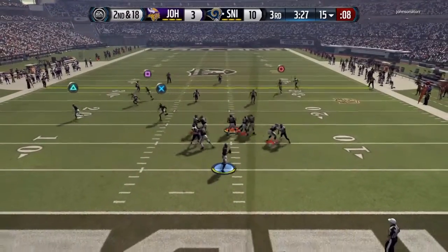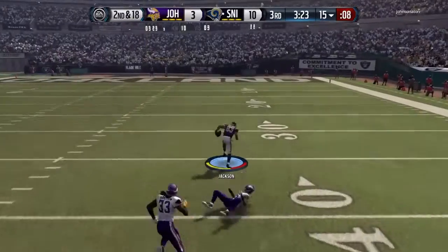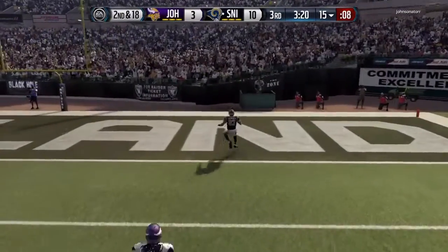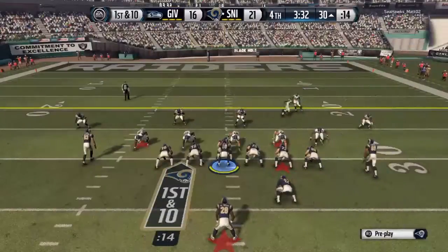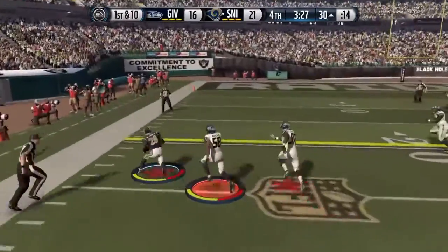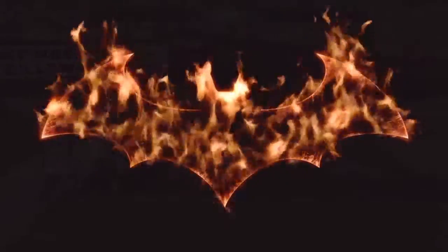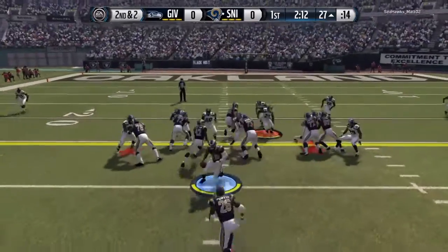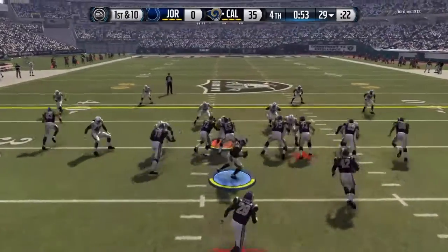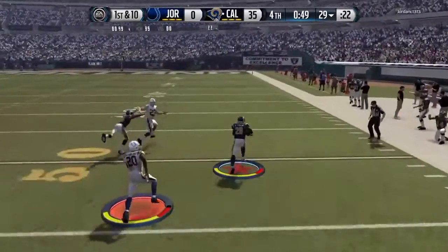Griffin in the shotgun formation, heaving it down the field. Snags it right out of the air with one hand. The 10! It was a big gainer. Now it's time to back it up. Takes it from the strong I. Nobody — down at the 29. Just a great play on their part. The Rams have it at the 29, an open lane.